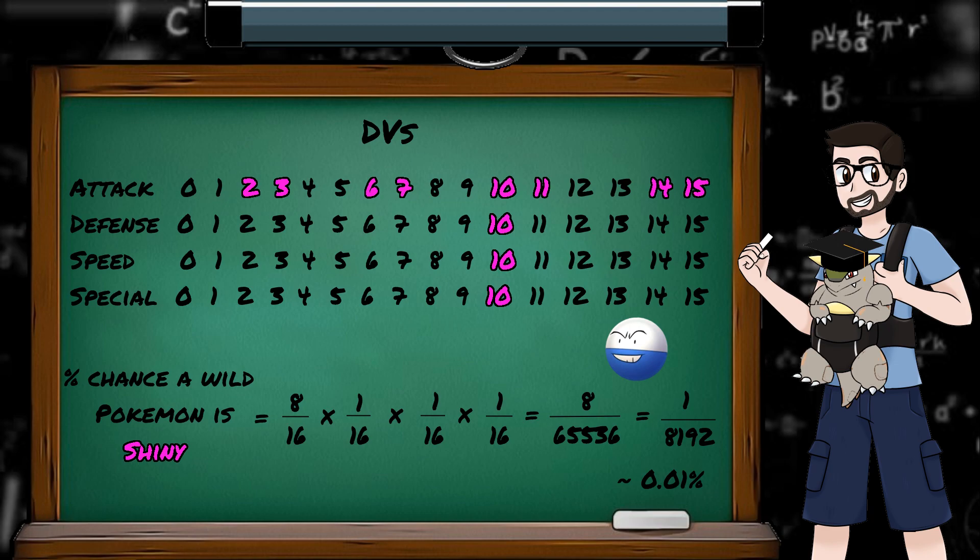Another thing DVs are responsible for is a Pokemon's shininess. If a Pokemon in Generation 2 has 10 for its Defense, Speed, and Special DVs, and then an Attack DV of 2, 3, 6, 7, 10, 11, 14, or 15, it will be a shiny. This is how shiny odds are calculated, as the odds of a wild Pokemon being shiny is 8 over 16, times 1 over 16, times 1 over 16, times 1 over 16, times 1 over 16, which is 1 in 8,192.